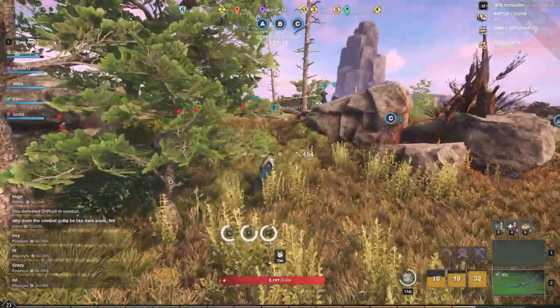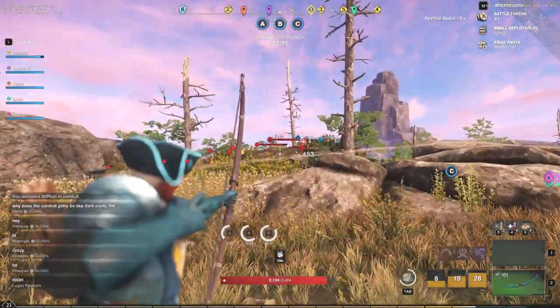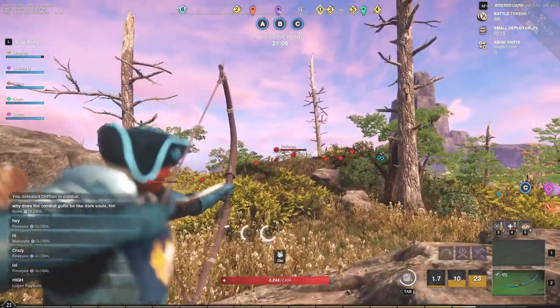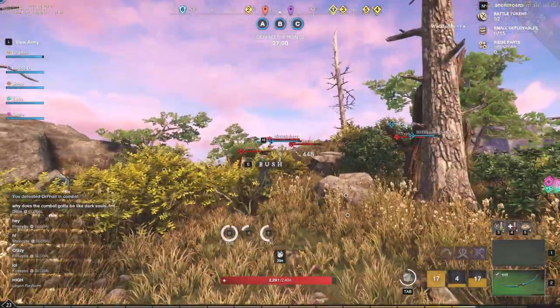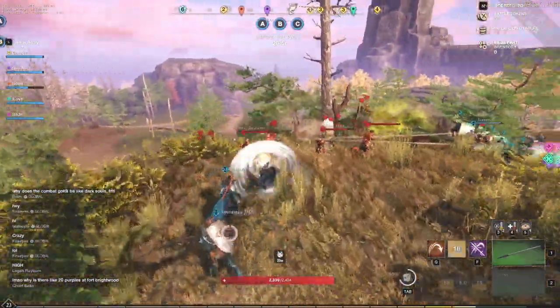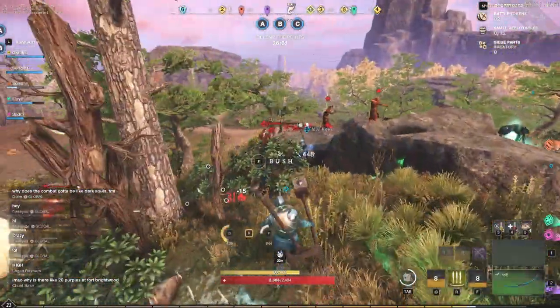Tip number three: when completing daily faction quests, do the ones in the highest level regions or zones you can access, because that's going to scale with your daily missions bonus. You get three daily bonuses that give you additional XP, and doing them in a higher zone means it's definitely worth traveling there.